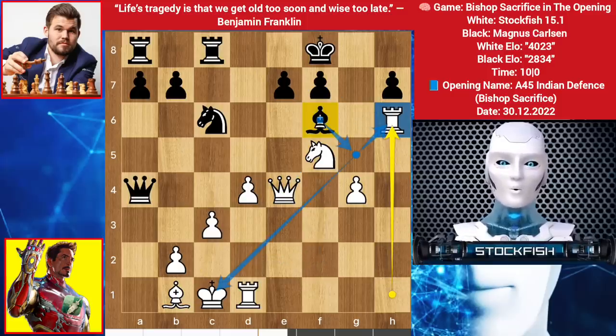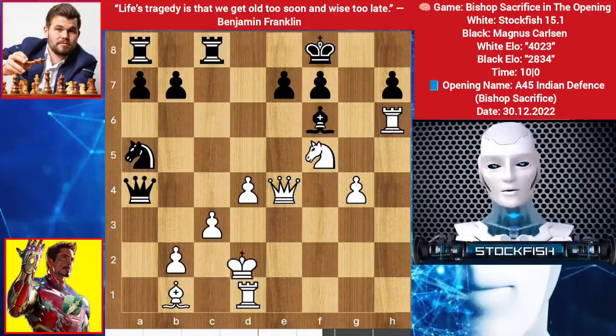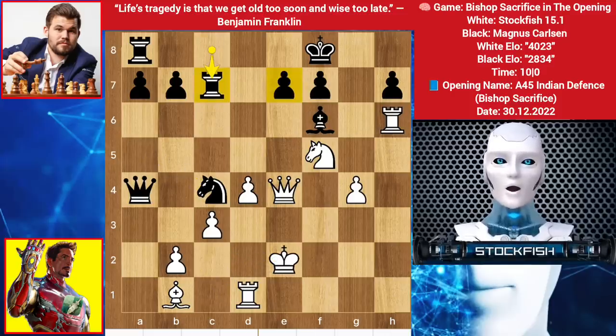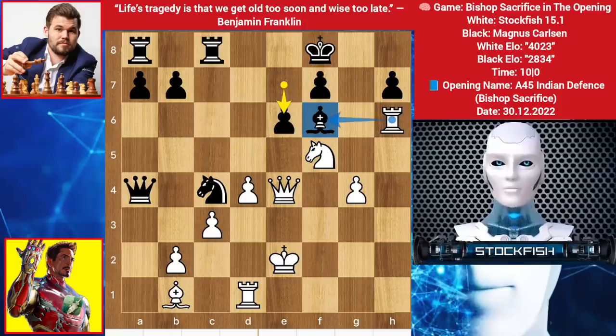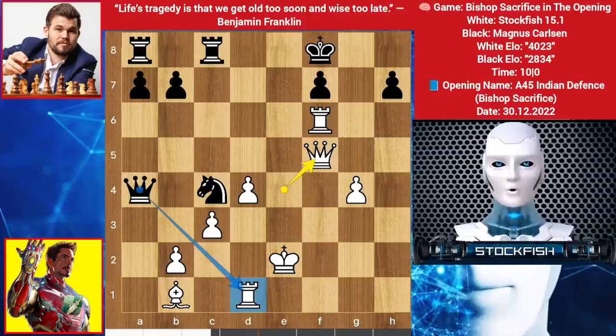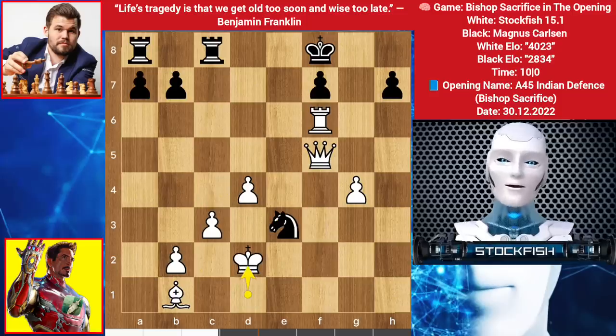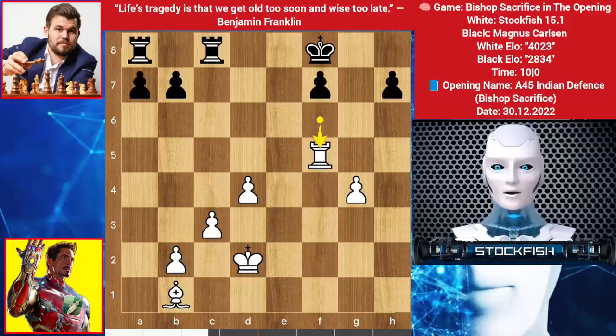So back to the position. Magnus played knight to a5, we have king to d2, knight c4 check, king runs to e2. Rook up to c7 by Magnus, which is a blunder move. Actually the best move was to play e6. Let me show the variation — if e6 happens, giving the bishop to white, pawn takes f5, queen takes, then queen sacrifice on d1 square, queen takes rook, king takes queen, then knight e3 check, king up, knight takes, and rook takes.